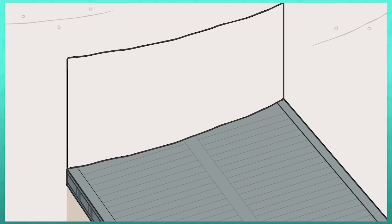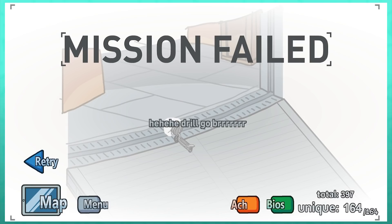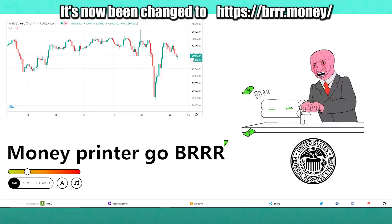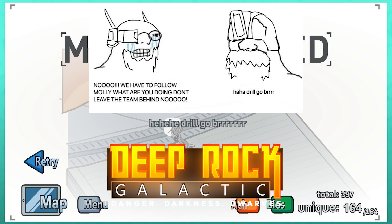Drill results in the drill getting stuck and Henry spinning around. 'Drill goes brr brr brr' is a reference to a relatively new meme spawning from some Mojack comics about inflating the economy — there's even moneyprintergobrr.com, which is pretty funny.